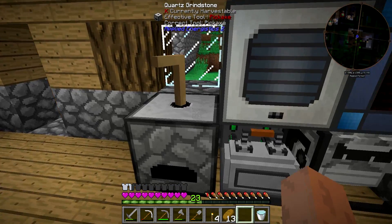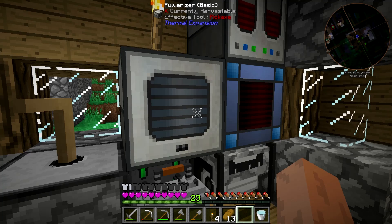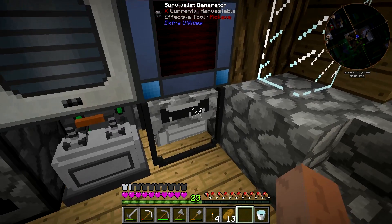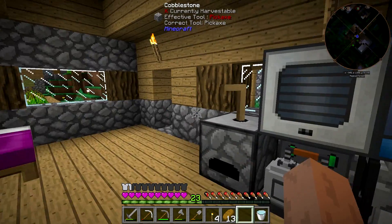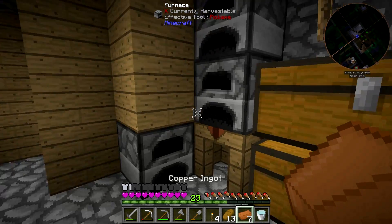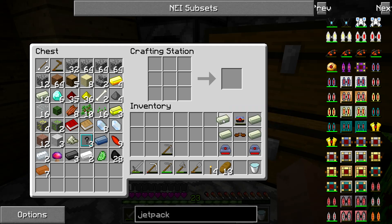I've done a lot of grinding — literally. I've got a pulveriser because I needed to pulverise coal to get sulphur. I've got a crappy little survivalist generator here providing a little bit of power. But yeah, I now have everything I need to make a jetpack.